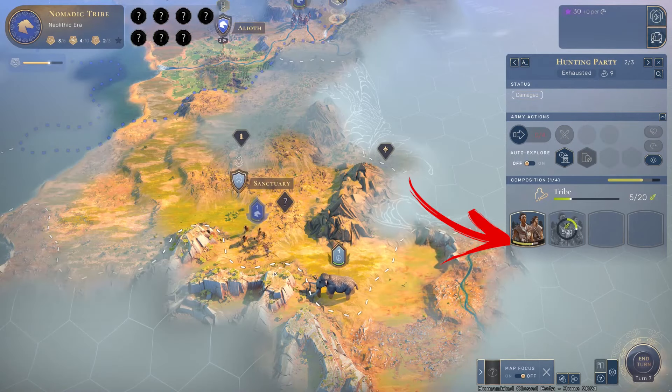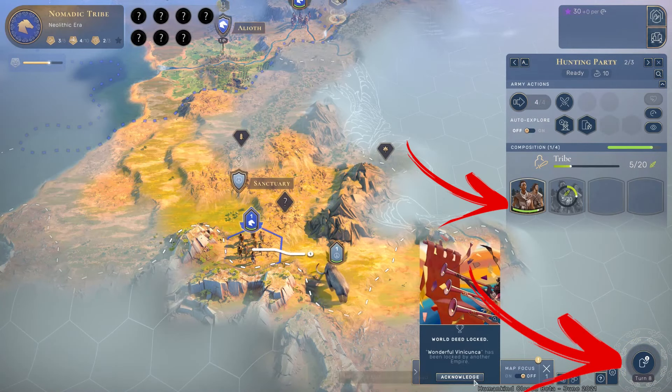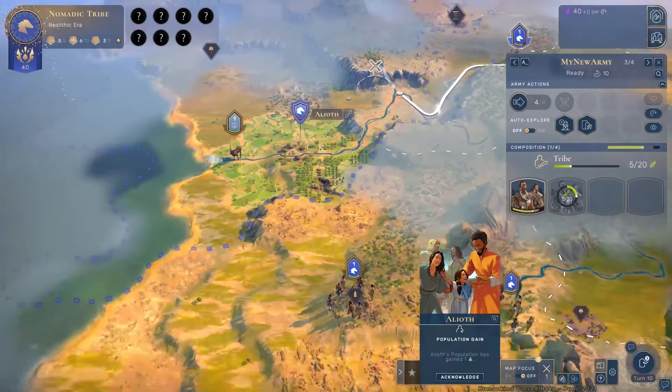From the health regeneration standpoint, your units will heal up each turn even if you move them. But this is applied only in this era, besides when fighting wild animals.